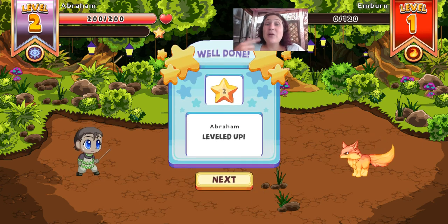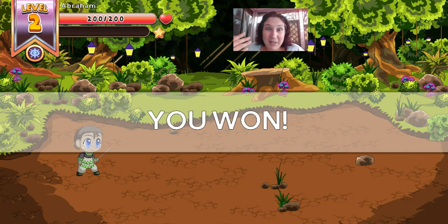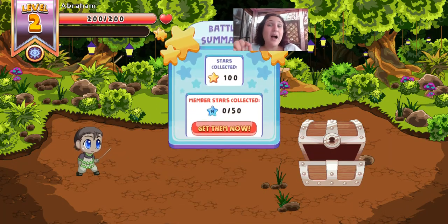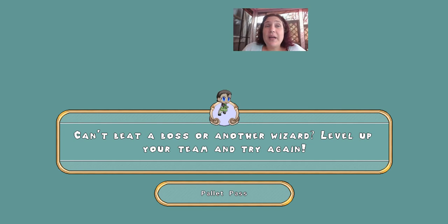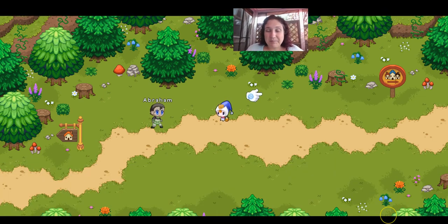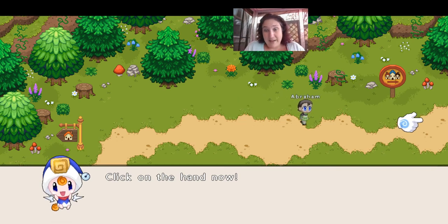Every time that you level up, it re-gives your hearts. So if you're in the midst of a battle and you're low on hearts but you level up, you're all set and ready to go for the next battle. Now that's not the case when it comes to magic — the gems. So if you need to heal yourself, there are these healing gems that you need to find. This hand is kind of like our magic hand — whenever we need to walk, we just click the hand and it's going to take us where we need to go on the adventure.